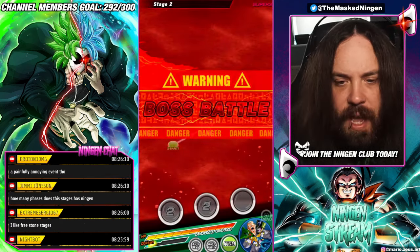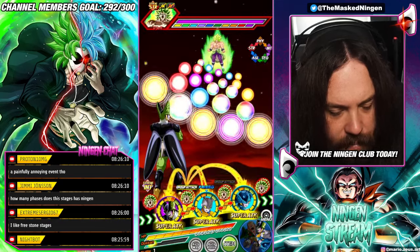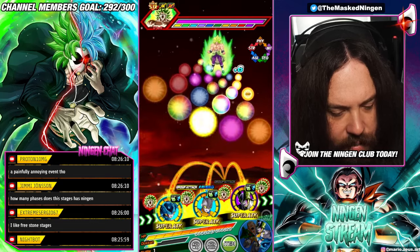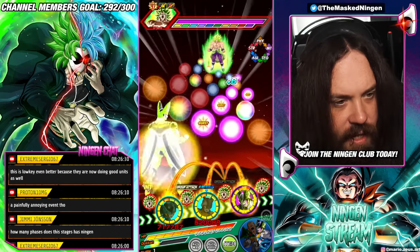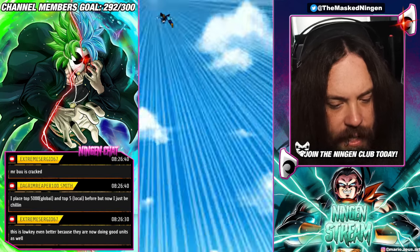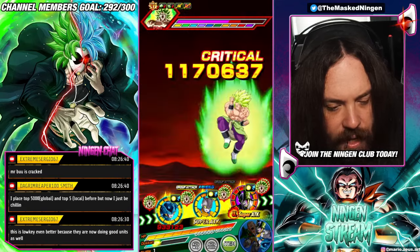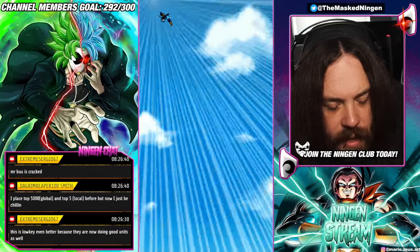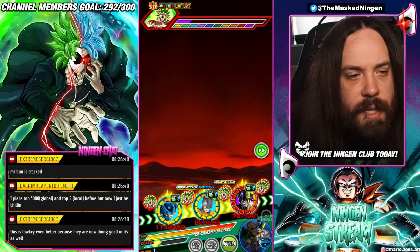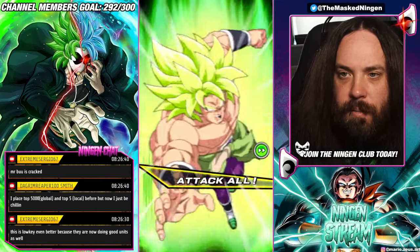Last but not least, we have the three Androids mission. Since it only requires three characters, you can build all sorts of different teams — you don't need a full Android setup. I'm running double Gamma 2 leads, because Gamma 2 is probably one of the harder-hitting Android leaders, and he has built-in crit chance that builds up so he has the potential to do a lot of damage. The Cell Jr.s lower attack on their Super, which is helpful here. Because we have a full Artificial Lifeforms team, they've got their full passive buff active.